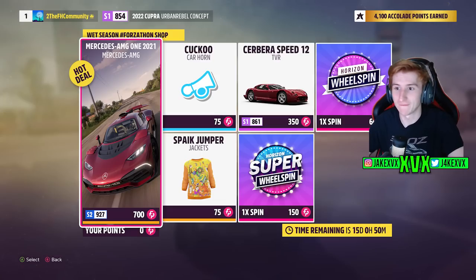The Forzathon shop for that first week has the Mercedes AMG 1, the TVR Subberra Speed 12, the Cuckoo Car Horn, and the Spike Jumper Jacket.